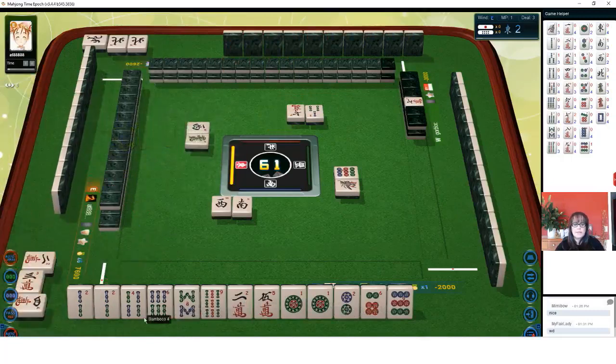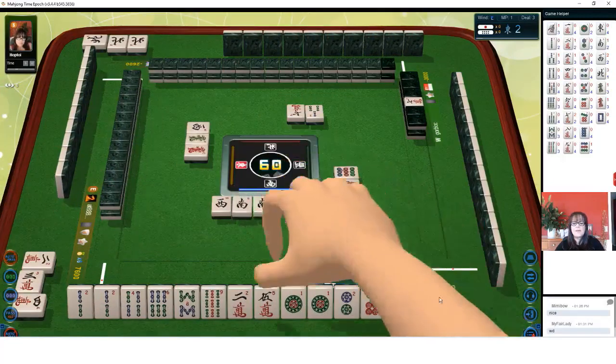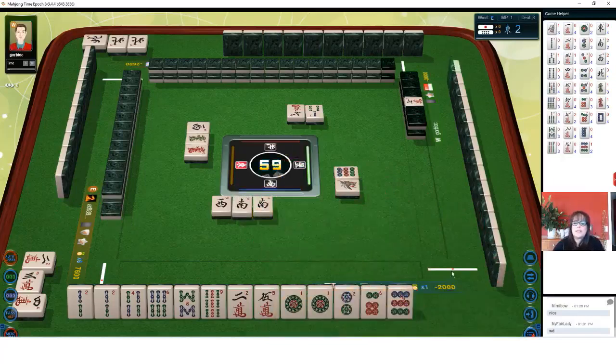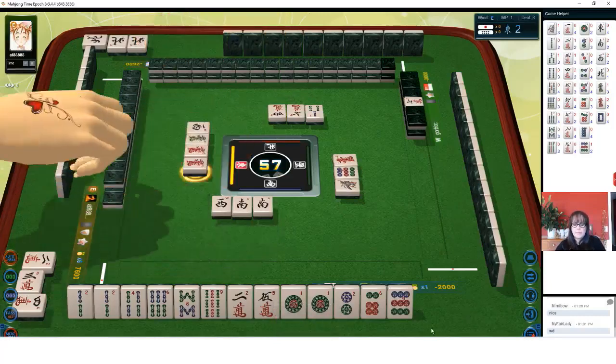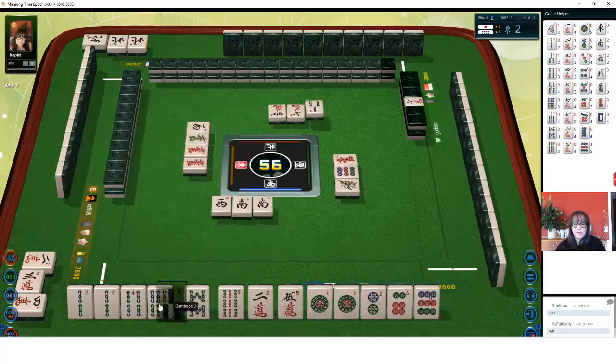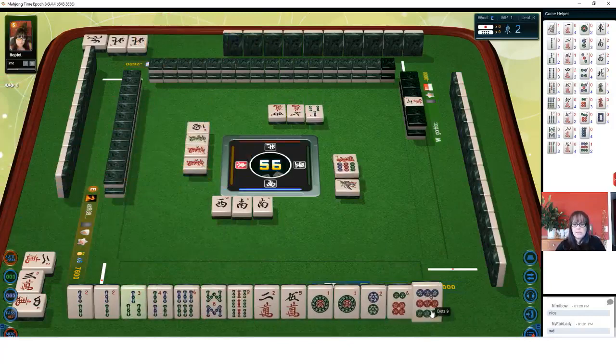South wind. So we have all the twos now. Nine dots. Three characters. One of our twos. Red dragon — two crack there. South wind — shoot, that was our seat. Red dragon. I was thinking we could do number tiles for flexibility. Red dragon. There's a three bam — let's discard nine dots.